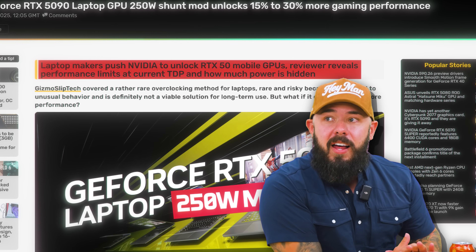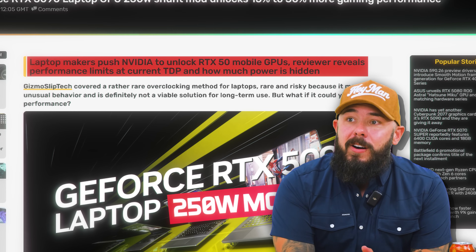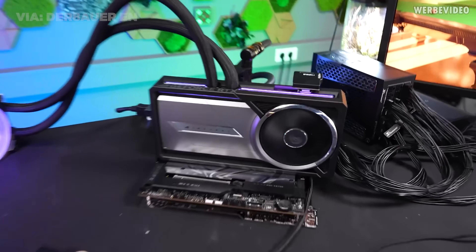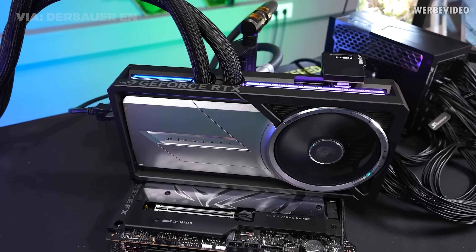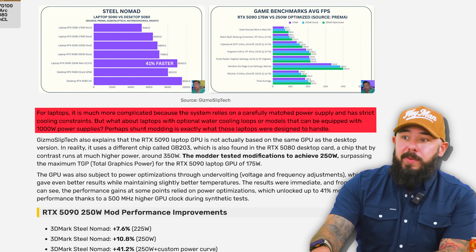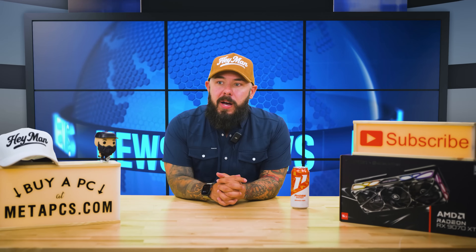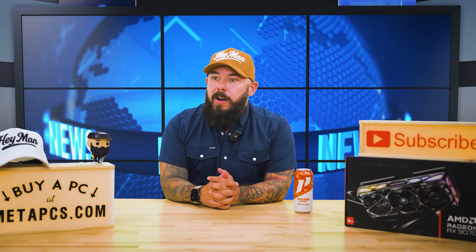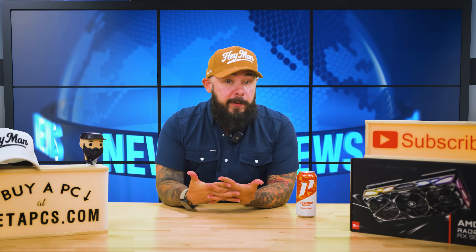Laptop makers push NVIDIA to unlock RTX 50 mobile GPUs, and a reviewer reveals performance limits at current TDP and how much power is hidden, with a 250-watt mod. To recap shunt modding: it's a method of tricking the GPU into running at a higher TDP by installing a new resistor or adding one in parallel to the existing voltage-controlling resistor — tricking it into thinking the GPU is consuming less power. For laptops it's more complicated due to carefully matched power supplies and strict cooling constraints, but for third-party manufacturers like Clevo with custom cooling loops and thousand-watt power supplies, shunt modding might be a great fit.